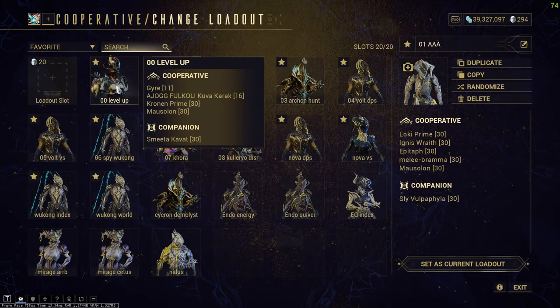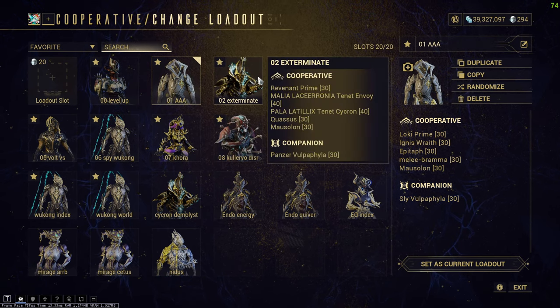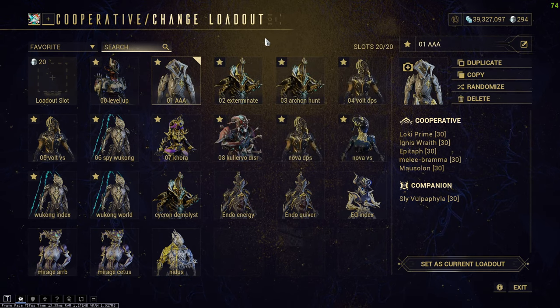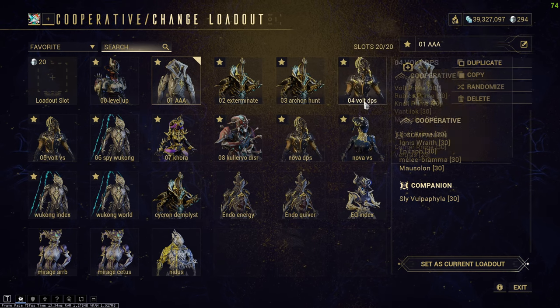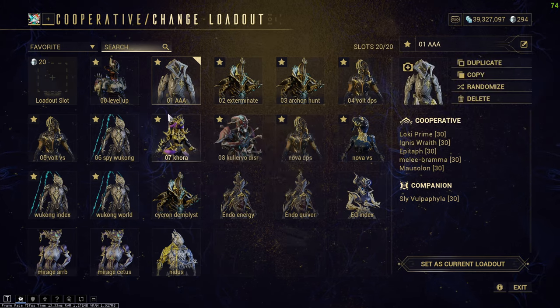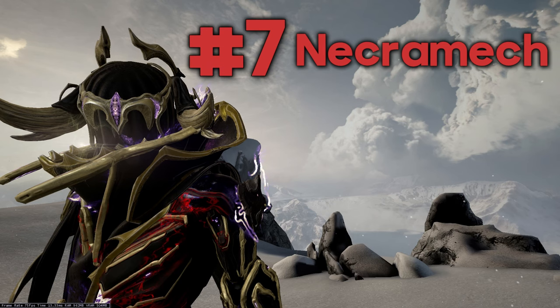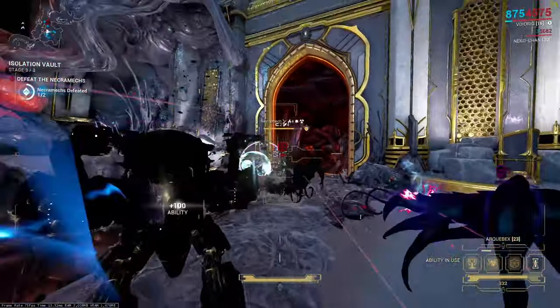Number six: Loadouts. Having loadouts saves you a lot of time because you'll have the right frame and weapons ready for repetitive missions without having to reconfigure every time. For example, I have an Archon hunt loadout for the boss and a Spy loadout for Spy missions.